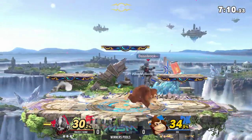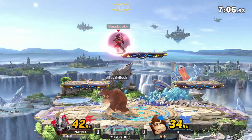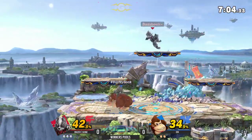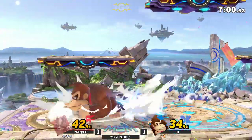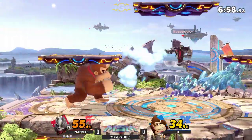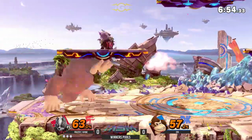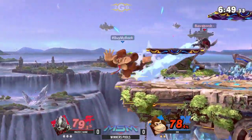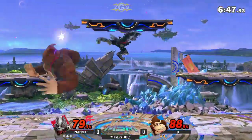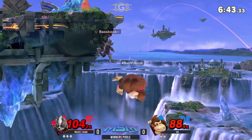Donkey Kong has some very slow ledge get-up options, but it does cover quite a bit of space, as we saw someone lab out on Twitter recently. Among the top five get-up attacks in the game, and some of these rolls cover a wide distance, but you have to get him offstage to start. Another nair goes for the fair offstage but didn't want to go for the hard down air. That backer to catch him out a little bit — that long little leg of his — and he's going to go for the edge guard. Great tech!